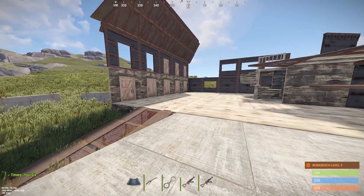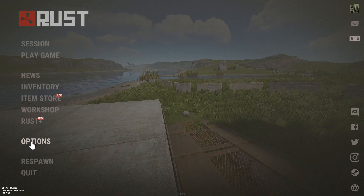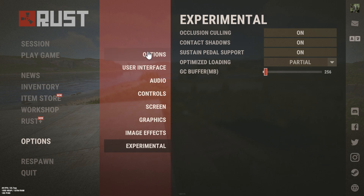This is a simple setting that you probably don't have enabled. So let's go to Escape, go to Options down here, and then go on down to where it says Experimental.